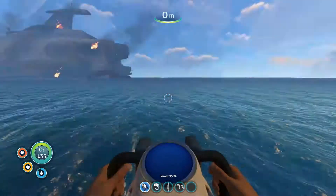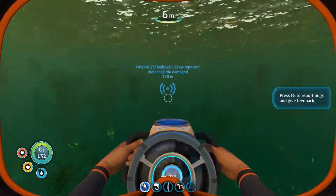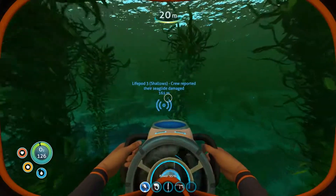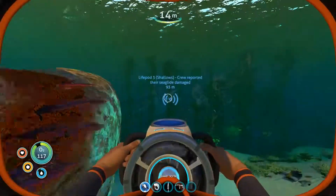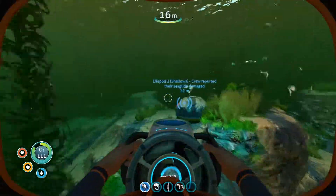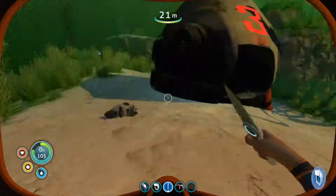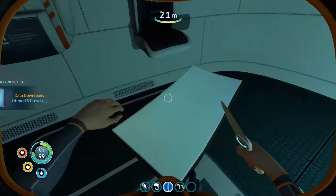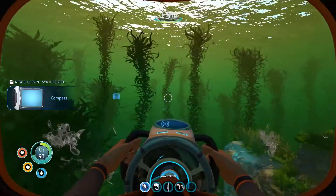Before we start, I'm going to go to life pod 3 to see if there's anything I need to pick up. There's normally something to pick up on life pods besides the main resource. The main resource right now is the sea glide. I went inside and found a PDA and a blueprint for the compass — that was nice.